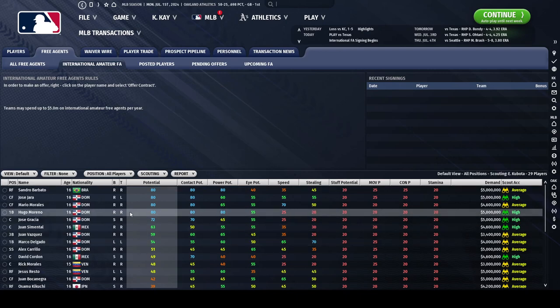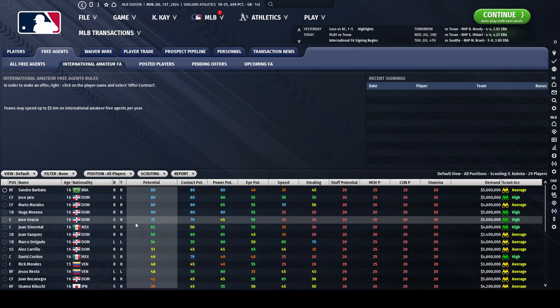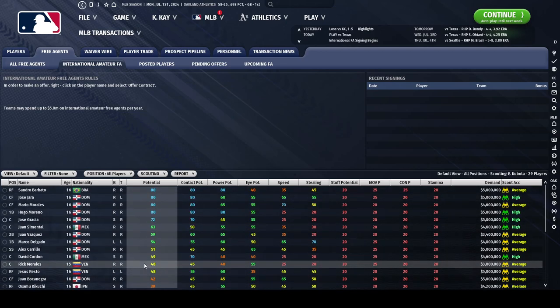What I like to do is look at all the players available and sort them by potential, going from best potential down to the lowest. There are five that are particularly interesting. I try not to sign any players with a potential lower than 70, unless they're older, because when they're older their potential and their current ability should be closer to one another.